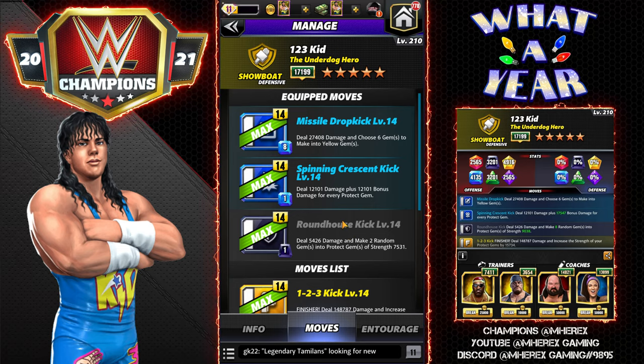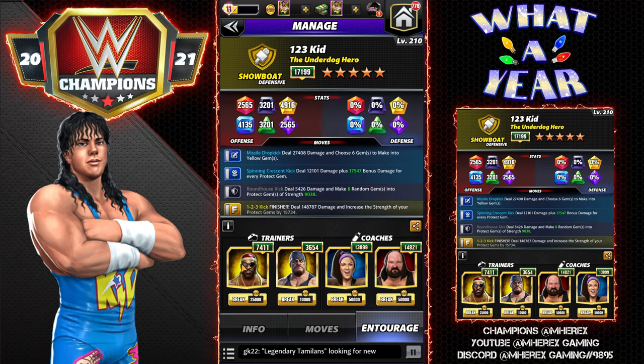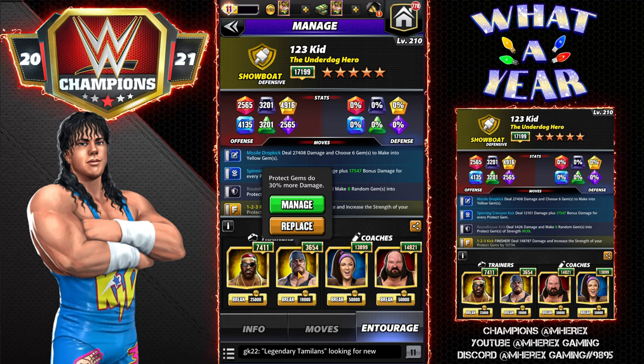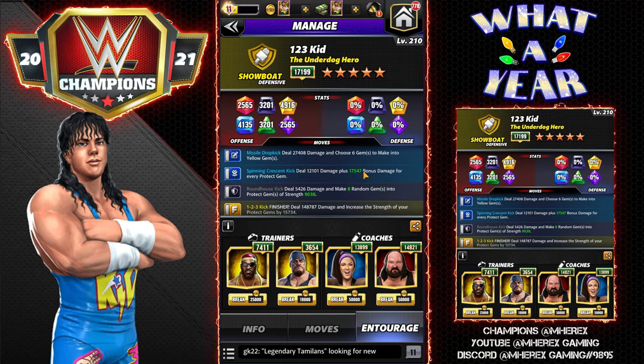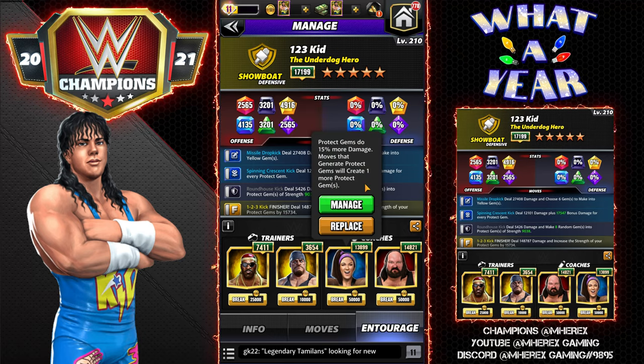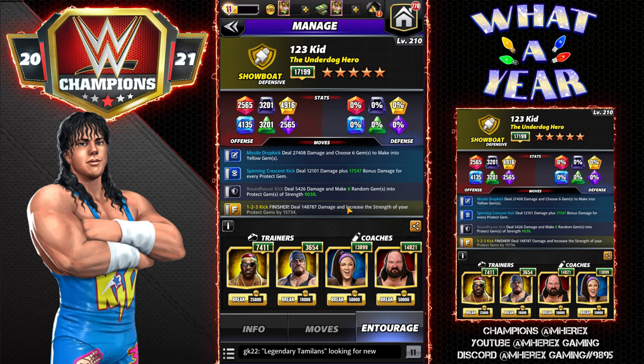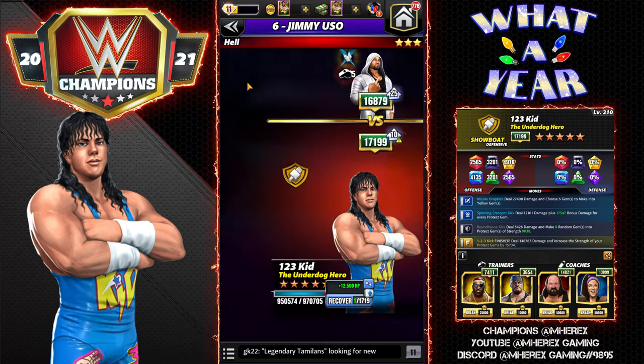For the entourage I'm running Harlem Heat Booker T, so we're making four protect gems. ABA Undertaker makes protect gems do 30% more damage. Bailey adds another 15% and moves that generate protect gems create one more. Earthquake adds another protect gem and reduces protect gem damage taken by an additional 20%. So we're making eight protect gems at 9,000 strength, and each one on the board does 17,000 plus damage per turn.